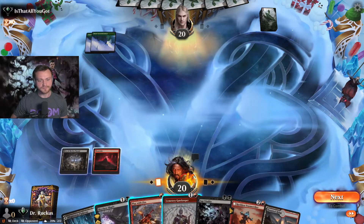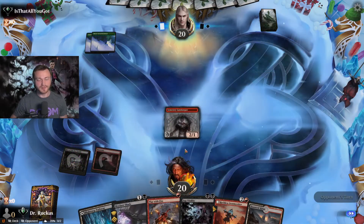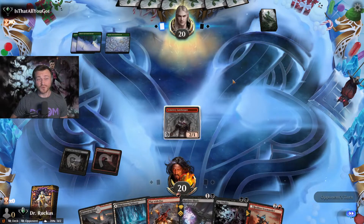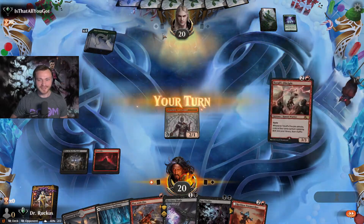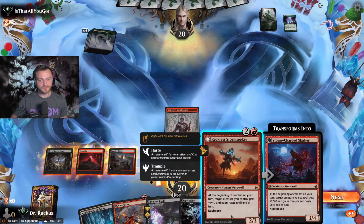We get the first striker down. I really want to Sap Vitality the Skyclave Shade and just have it pummel them all game — that's my goal. Third green, then a Troll. Settle the Wilds — oh my god, we've clearly miscalculated what's going on here. We go land and Storm Seeker probably, hit them for five. Now they've got a four-drop to hand.